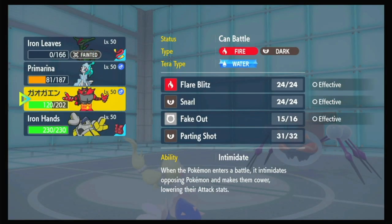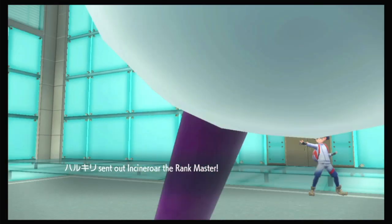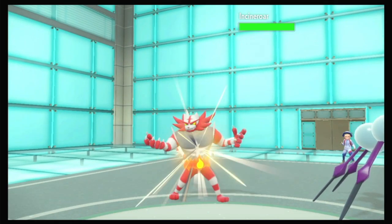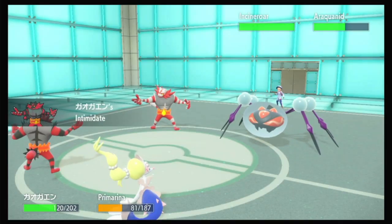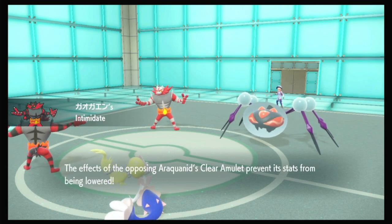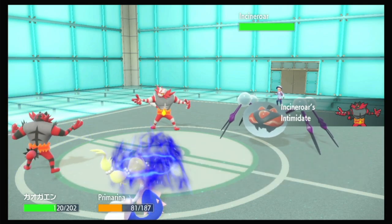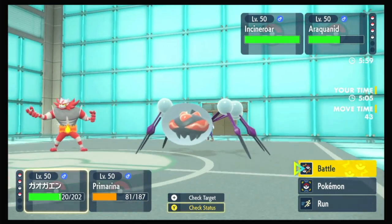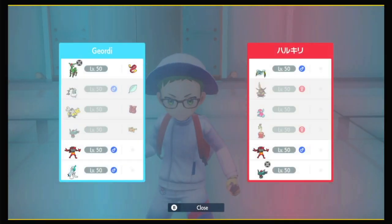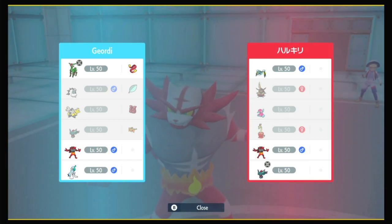Now we know they still have Incineroar. I don't want my Iron Hands intimidated yet, so we're going to go into our Incineroar and see if they had the Clear Amulet to begin with. And they also go into their Incineroar. They might not have brought the Trick Room mode — I don't know who their last would be. They would have had King Gambit in here already. It might be Hydrapple.